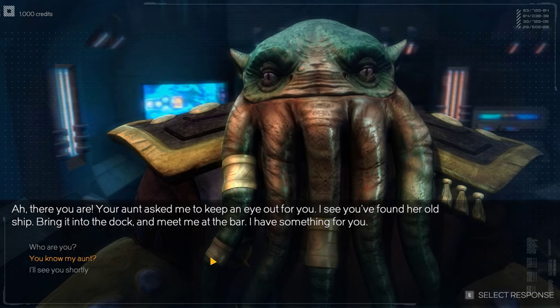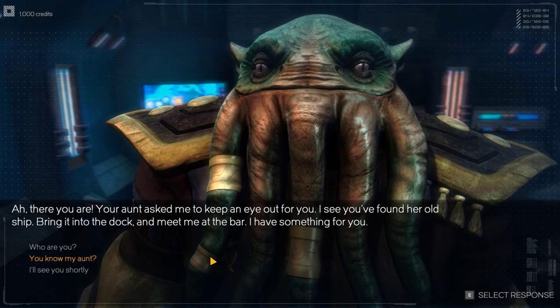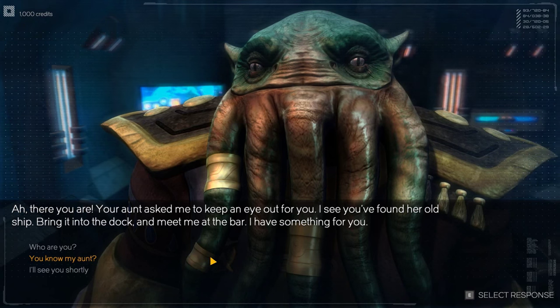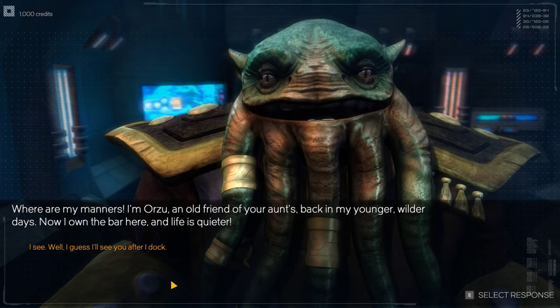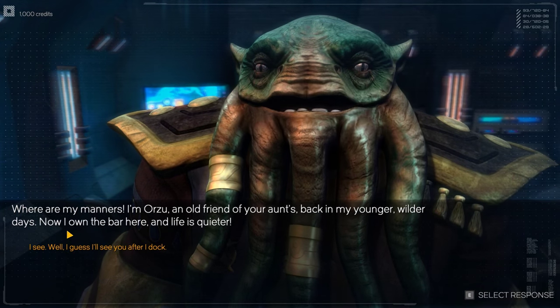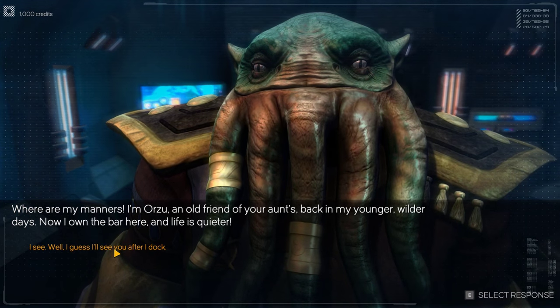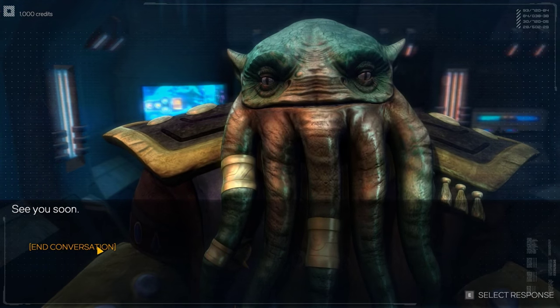There you are. Your Aunt asked me to keep an eye out for you. I see you found her old ship. Bring it to the dock and meet me at the bar - I have something for you. Who are you? I am Orzu, an old friend of your Aunt's back in my younger, wilder days. Now I own my own bar here and life is much quieter. I see. Well, I guess I'll see you after the dock. See you soon.